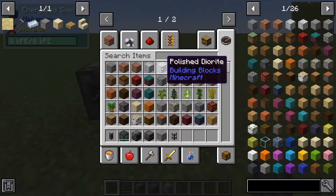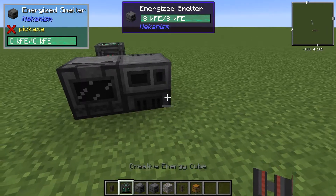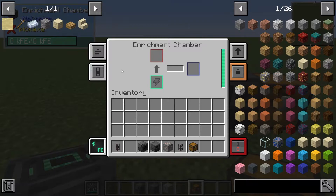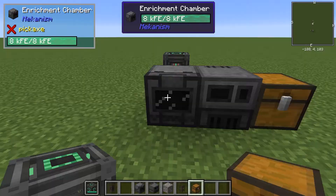So I'll just put this in a chest. If you want them to be right next to each other, I'll show you the configuration here. You go into the side config. In this case, the output is designated on the right side — as you can see there, it's going to shoot out that way.